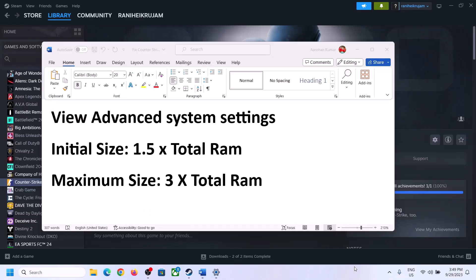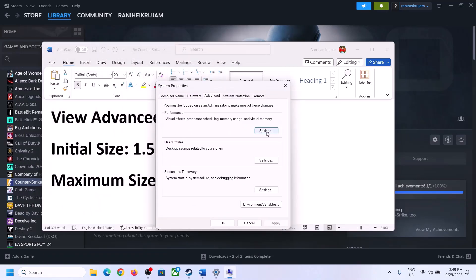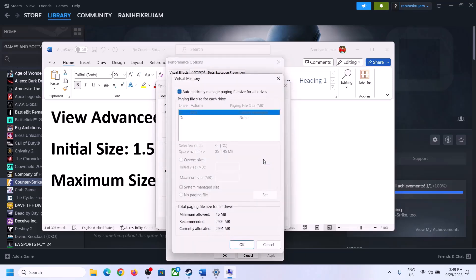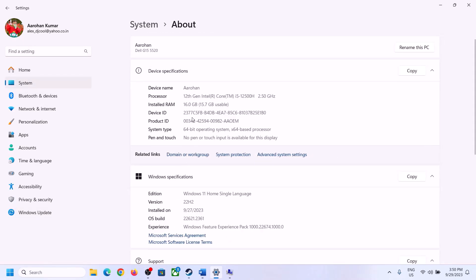The next step is to increase virtual memory. Type 'View Advanced System Settings' in the Windows search box, click on it, click the first Settings button, go to the Advanced tab, click Change, and uncheck 'Automatically manage paging file size for all drives'. Select the drive where the game is installed, then check Custom Size. For Initial Size, use 1.5 × total RAM in MB, and check your total RAM in Windows Settings under System > About.